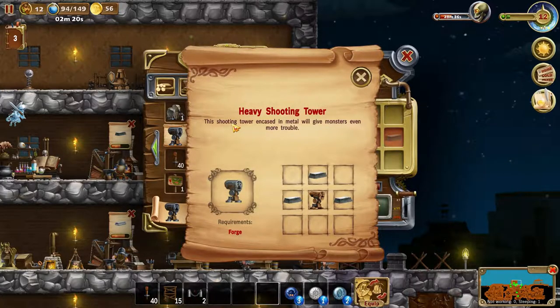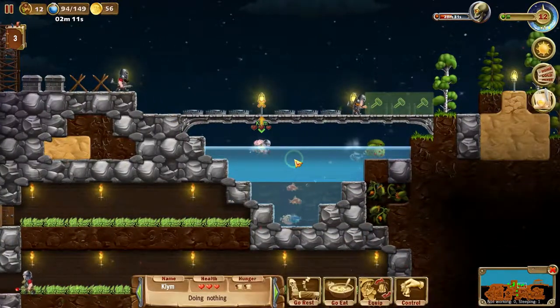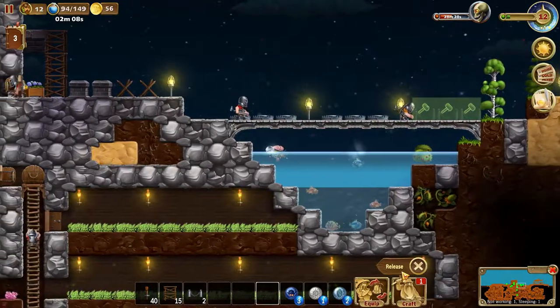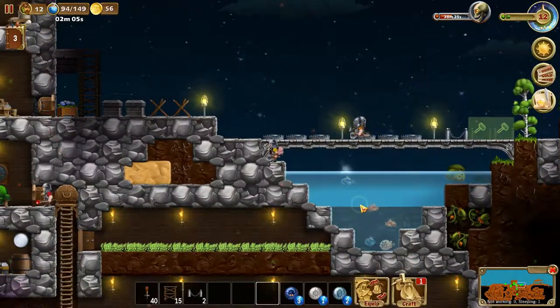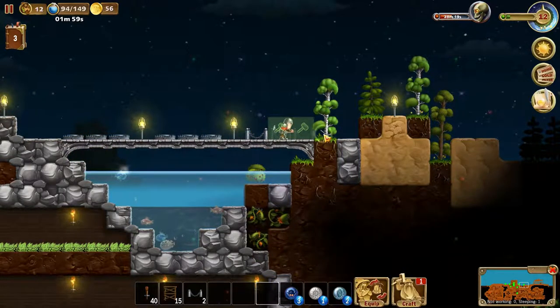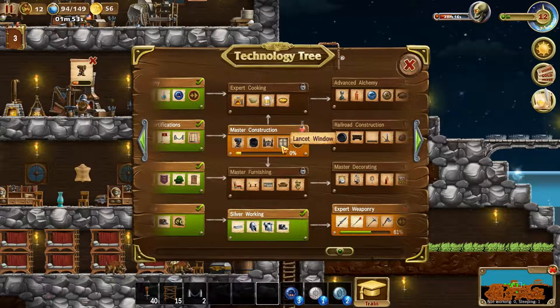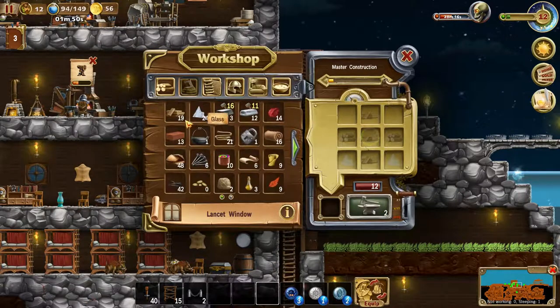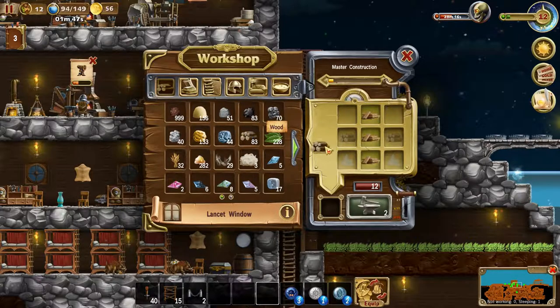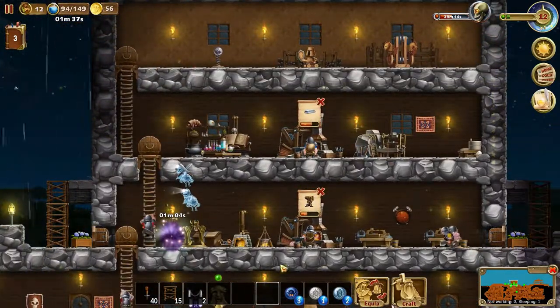This shooting tower, encased in metal, will give monsters even more trouble - which is just what we need. This guy apparently cannot swim, so I have to help these guys swimming across. That actually doesn't look too bad. We should also get some lancet windows I think - let's get some planks, some wood, and some glass as well. Let's make ten of those and we'll start putting them up here.